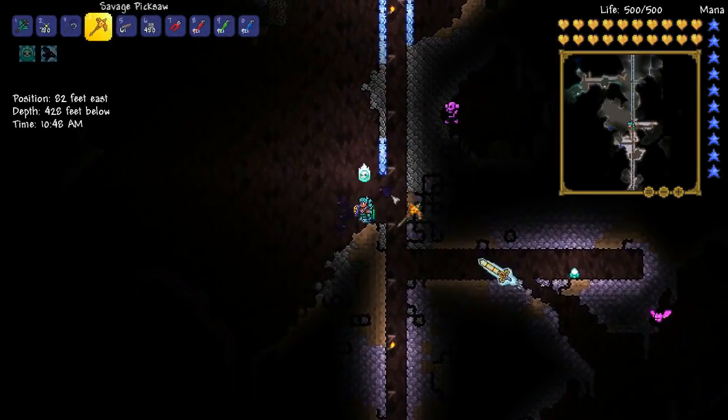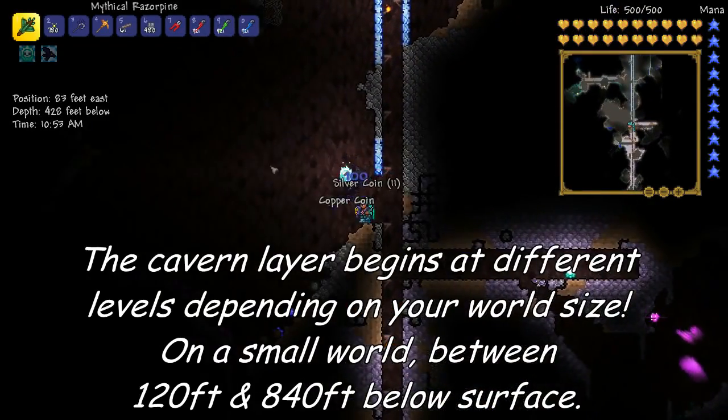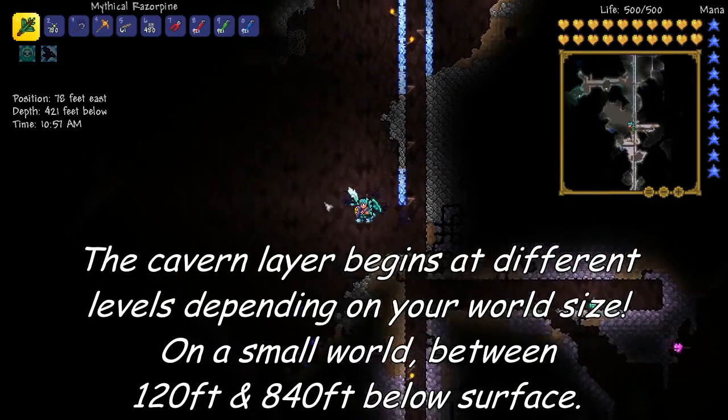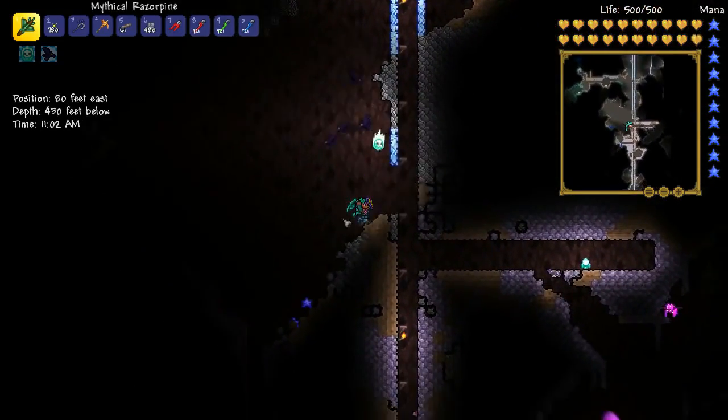Here we are about 400 feet down — I know I said 500 but all I'm really looking for is the cavern layer, and it can be at different heights on different worlds. I've found this fairly open room to start with and I kind of like that.